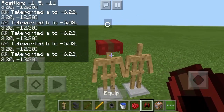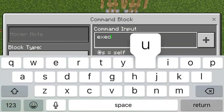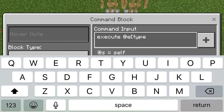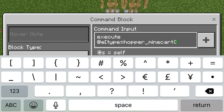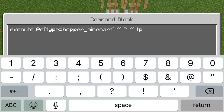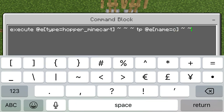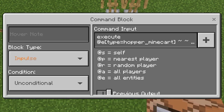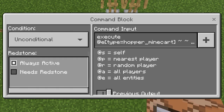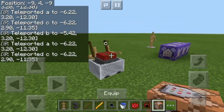The next thing you want to do is equip armor stand C with a helmet of your choice - it can be any color you want, I decided to dye it red. The next command block for this: type in execute @e[type=hopper_minecart] ~~~ tp @e[name=c] ~ -1.1 ~. Click Repeat and Always Active, and it should teleport that right onto the middle of the lawnmower.